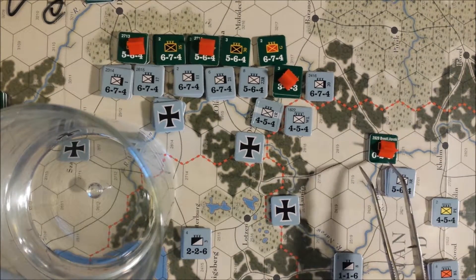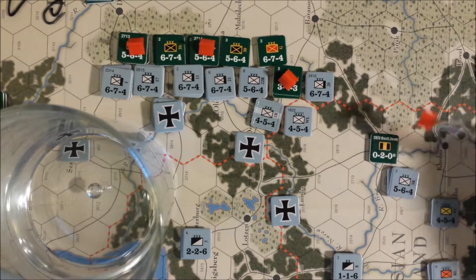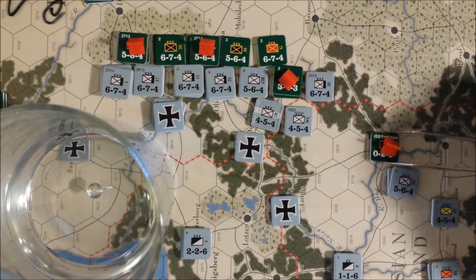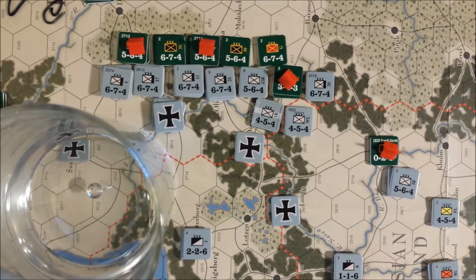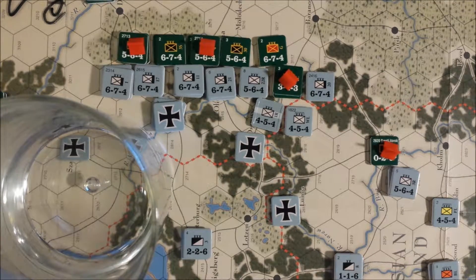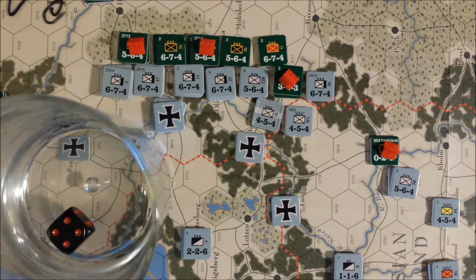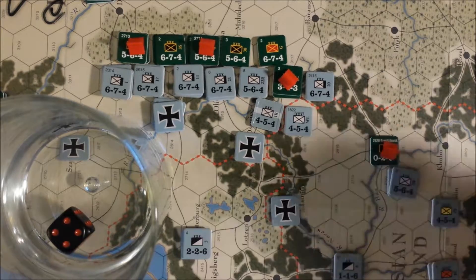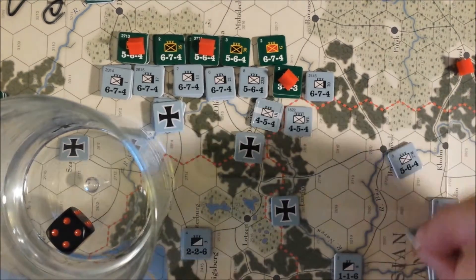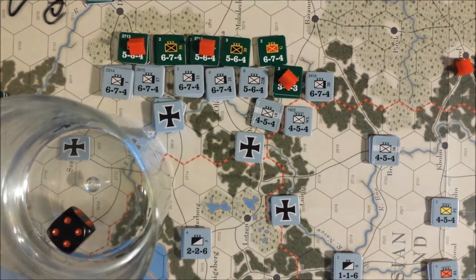The first combat is the siege of Brest-Litovsk. We have 10 factors attacking and 2 defending. It's a fortress with a river, so down two — but it's at 5:1. Rolling a 4 on the die, adjusted to 2 on the 5:1: attacker loses one step, defender loses two, which eliminates Brest-Litovsk. We lose a step off one of these guys and they advance into that space.